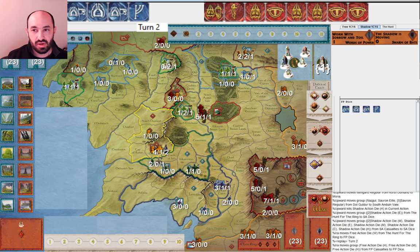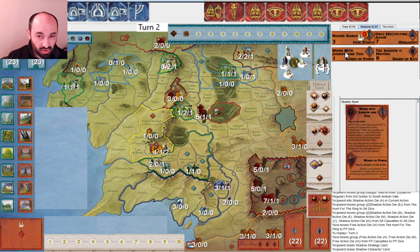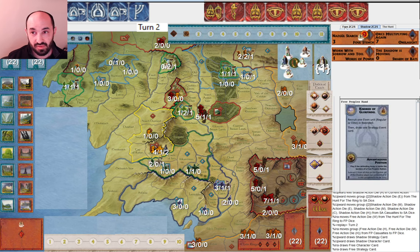We go to the next round. I thought it was clever that they did not use their character die to play Worn with Sorrow and Toil right away — there's not so much rush for it. They'll probably be able to play it early next turn, and that way they use their character dice to move armies. When they have Palantirs they can use them for something like that. I thought that was a good, clever play on their part.